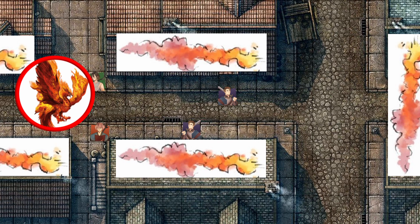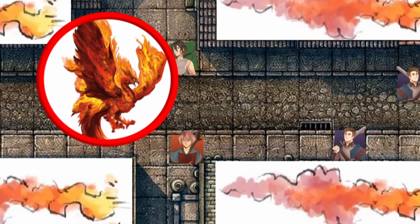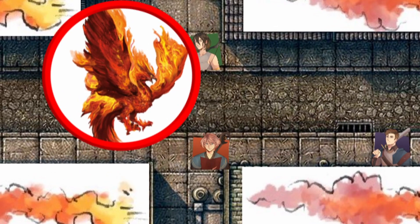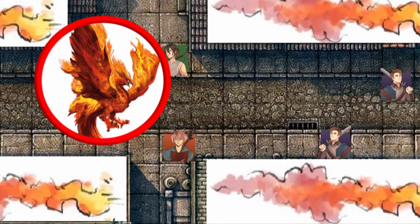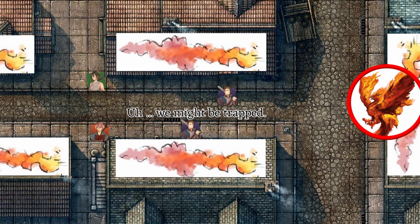On the player's turns, I would use the Swoop action to fly at a target and attack with Talons — preferably a ranged player — to impose disadvantage on their attacks or force them to move away, proccing an opportunity attack from the bird. At the end of the next player's turn, I would use the remaining one legendary action to move 120 feet away from any players that might be closing in on the Phoenix.